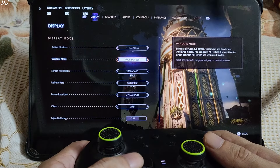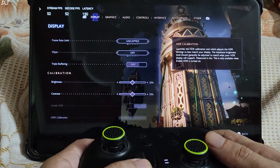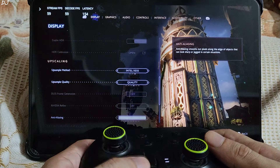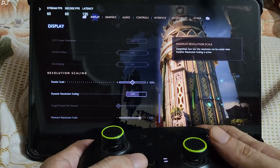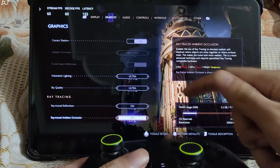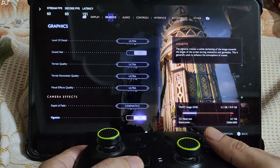In-game display settings: resolution 2560 by 1600 pixels, refresh rate 120Hz, VSync off. This game recently received an update that added support for the XeSS version 1.3 upscaler — it's way better than FSR. I selected XeSS at its quality preset. No access to DLSS here. I'll run the game with maxed-out settings: ray tracing on, render scale 100%, dynamic resolution scaling disabled. Graphics preset is Ultra with ray tracing on — Ultra ray tracing. Motion blur disabled.